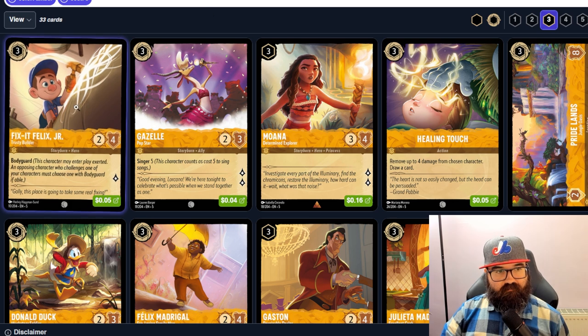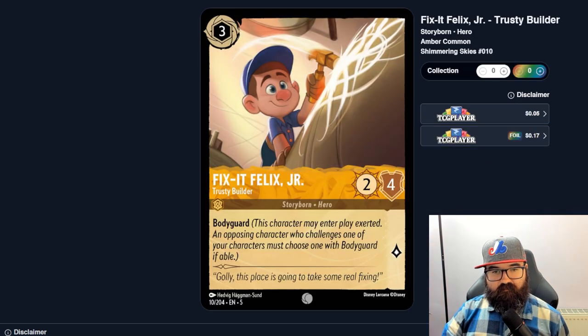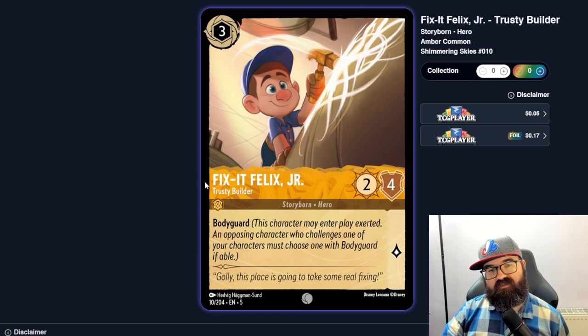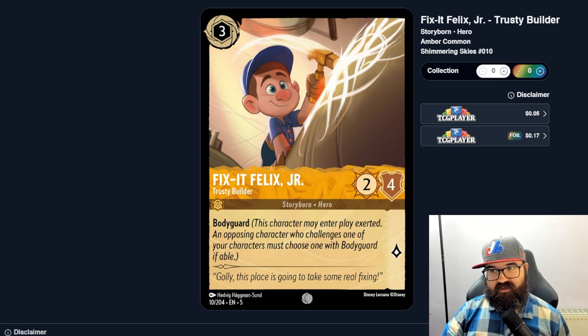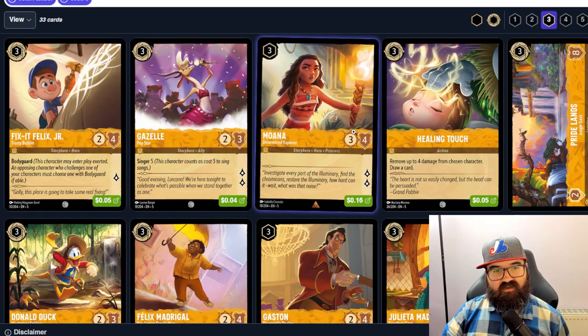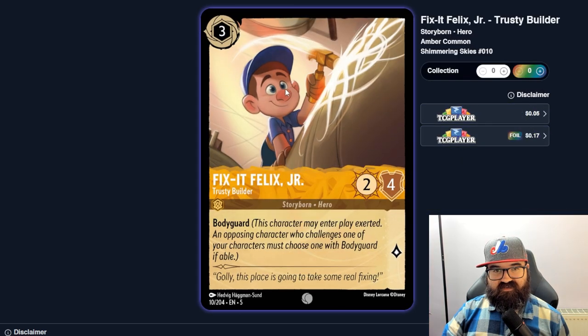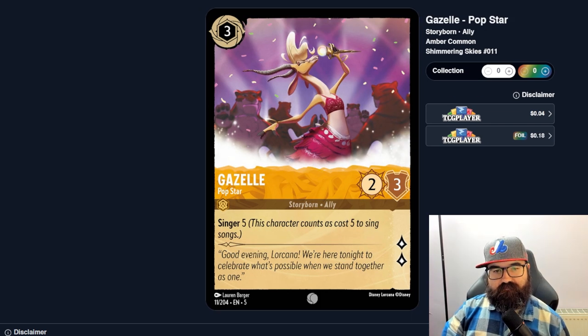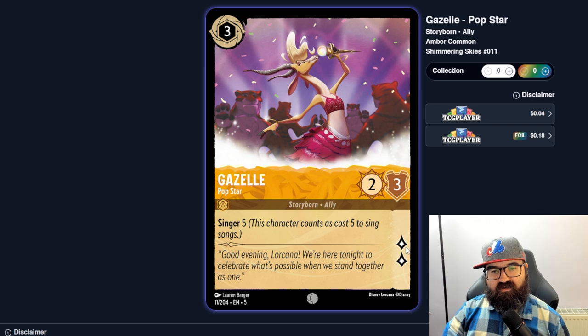Moving to three-cost cards. Fix-It Felix, the Trusty Builder, is a Bodyguard two-four — only one more health than Simba for a whole extra ink. That seems a bit weak. Gazelle, Pop Star, is a three-mana two-three that can sing for five and has two lore — not bad if you have a song deck, as you can get a five-cost song out earlier. Moana is a three-four but uninkable, making it two lore — not a terrible card but the uninkable cost for one extra lore might be too much.